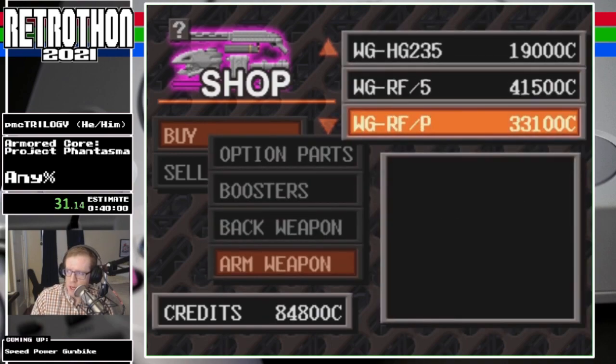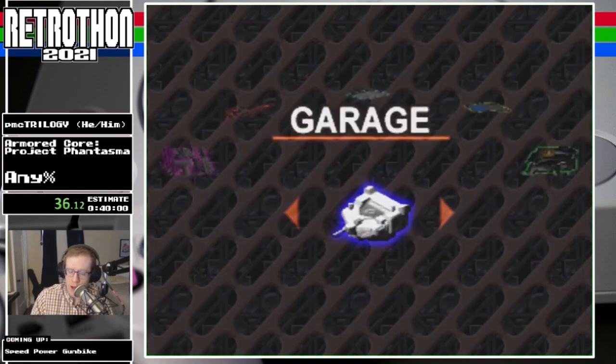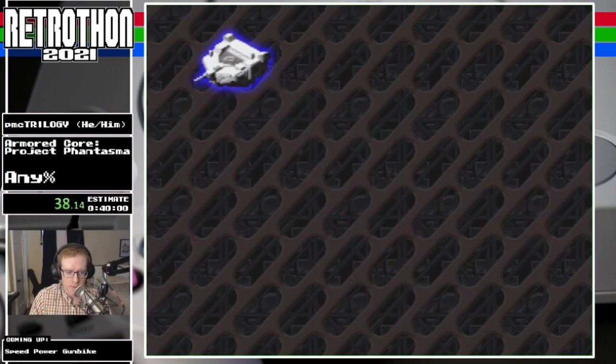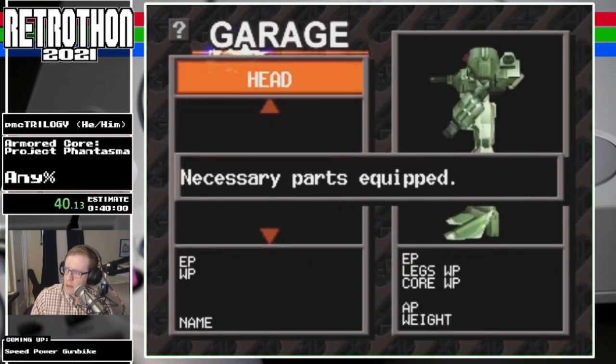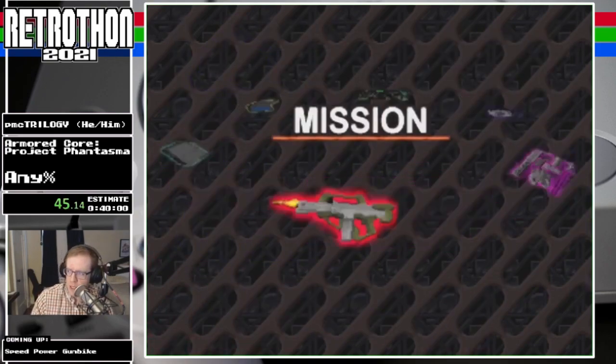We're also going to use an energy weapon, which is good because it doesn't use up ammo — it doesn't cost money to fire. So that's important. There we go. This is our build for the first mission. Sometimes you got to shop.